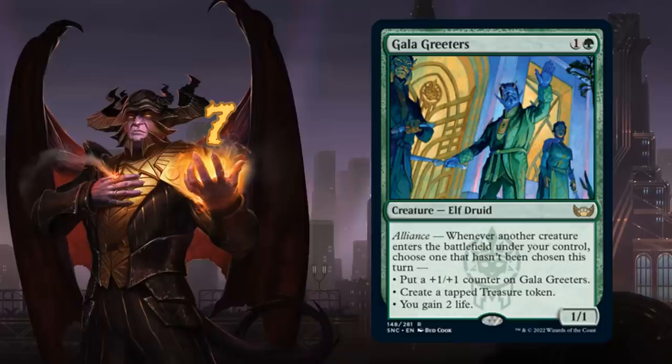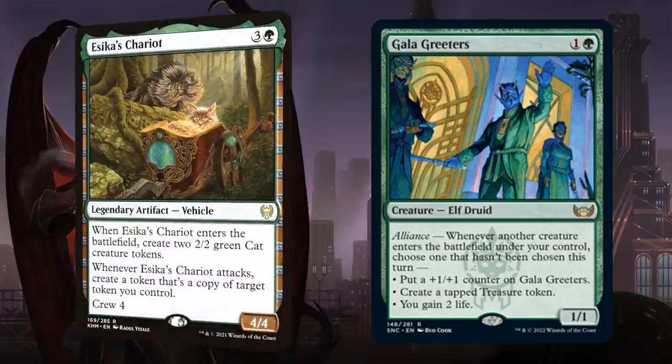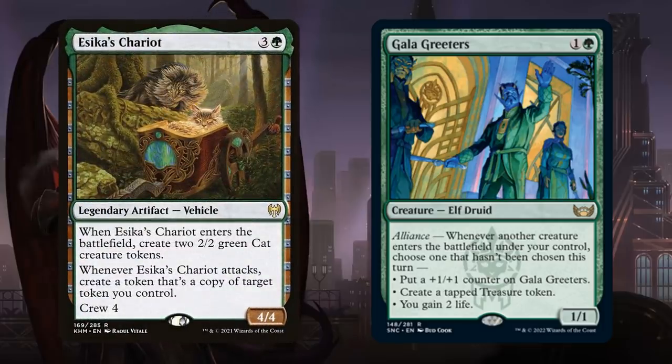At number 7 we have Gala Greeters, a 2-mana 1/1 elf druid with the new alliance mechanic. Whenever another creature enters the battlefield under our control, we choose one mode not yet chosen this turn: put a +1/+1 counter on the Greeters, create a tapped treasure token, or gain 2 life. This is a ton of flexibility and a perfect fit alongside creature token decks — especially good with cards like Esika's Chariot making lots of cat tokens, which will trigger the Greeters twice.